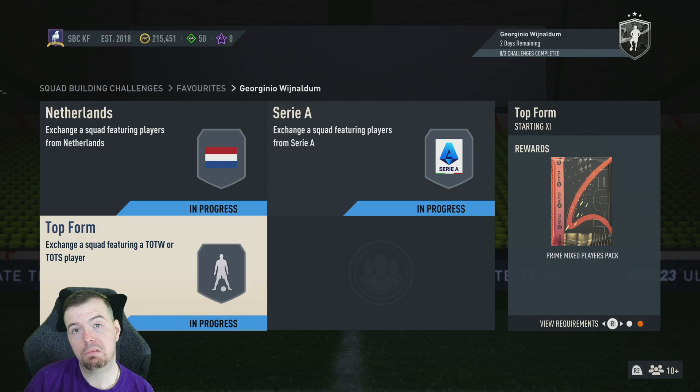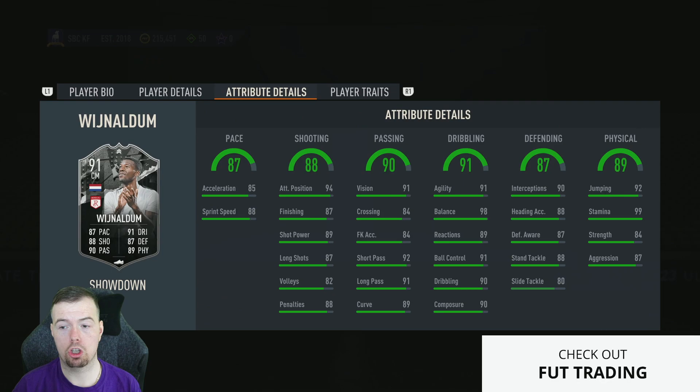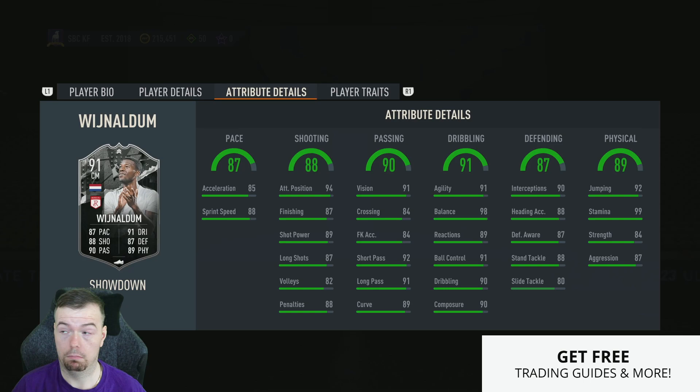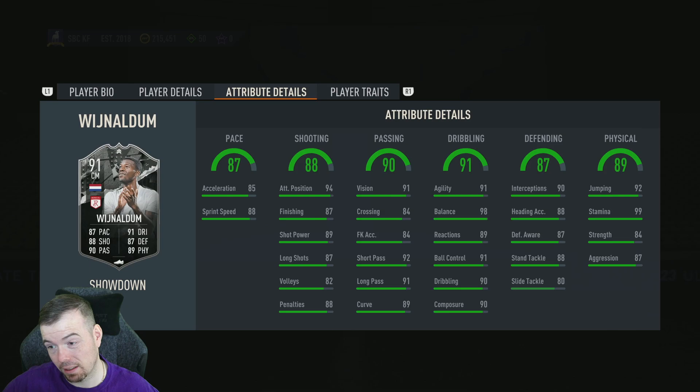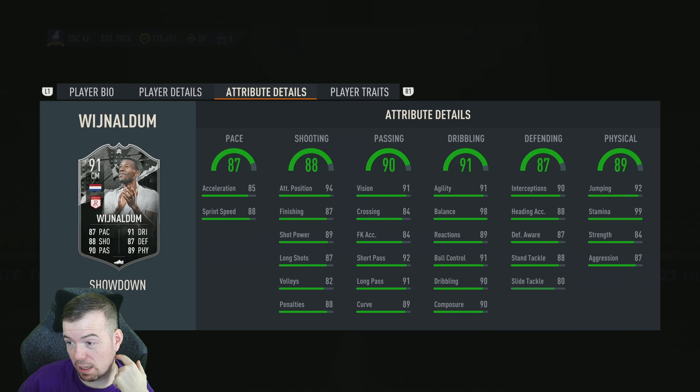This card is juiced to hell and back and it's 200k. Can someone tell me why this card is 200k? Imagine if they win — it goes to 93: everything gets a plus two. Obviously some stats can't go up by two because they're already maxed, like balance and stamina — but everything else gets a plus two. It doesn't give you any additional bonus beyond that — it's just a plus two. Already four-star, five-star — it's disgusting. 200k, unbelievable.